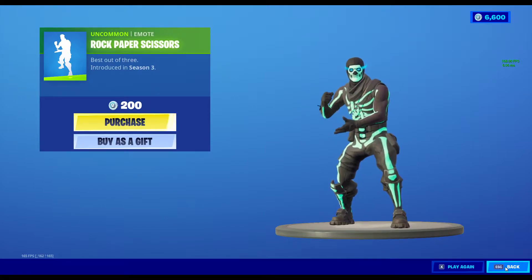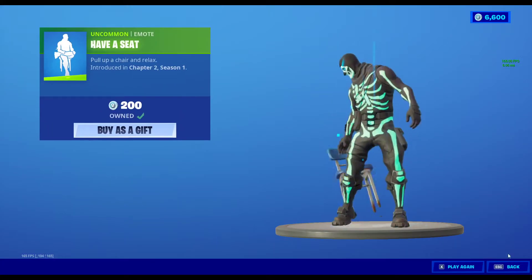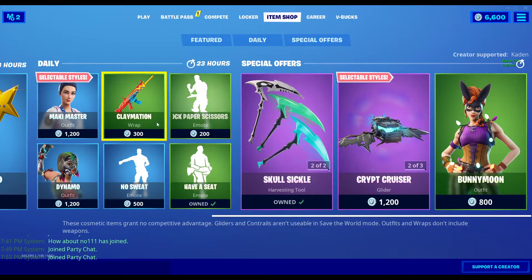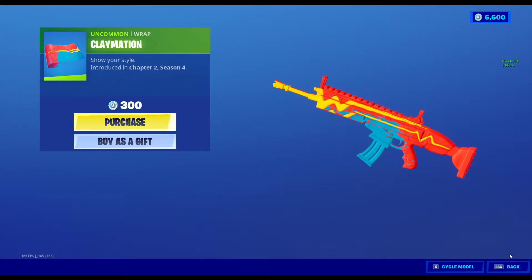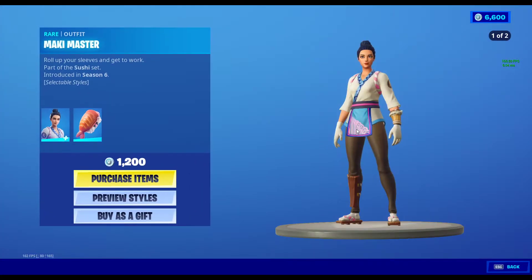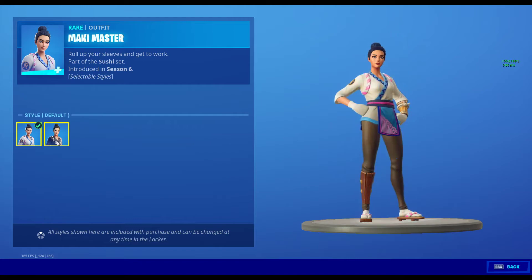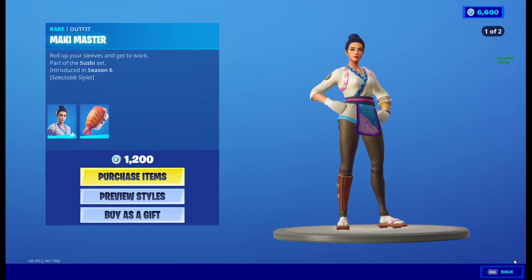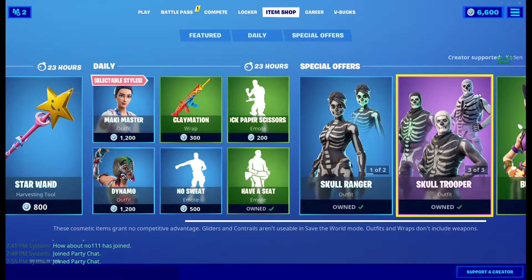Yeah, so Bunny Moon stayed, and all that stuff stayed. We got Rock Paper Scissors, Have a Seat, No Sweat, we got the Claymation. We got the Dynamo — we do not like this skin. We got the Maki Master, also not a big fan. I like this style, but the other style — what are the shoes though? You kidding me right now?